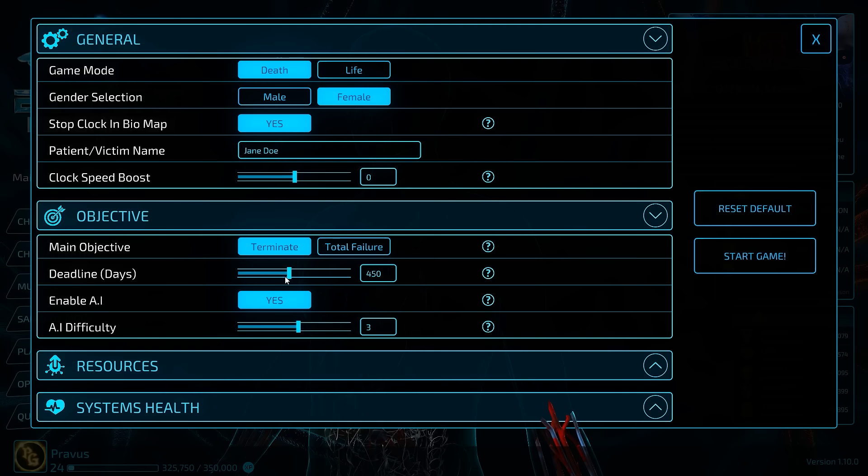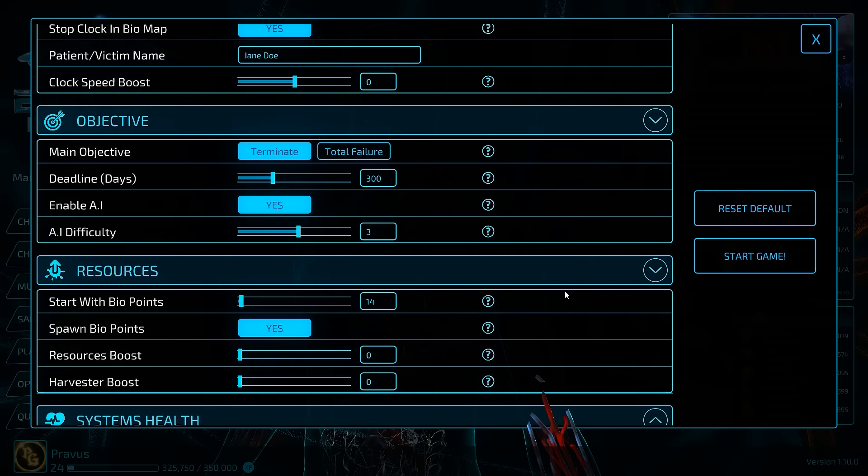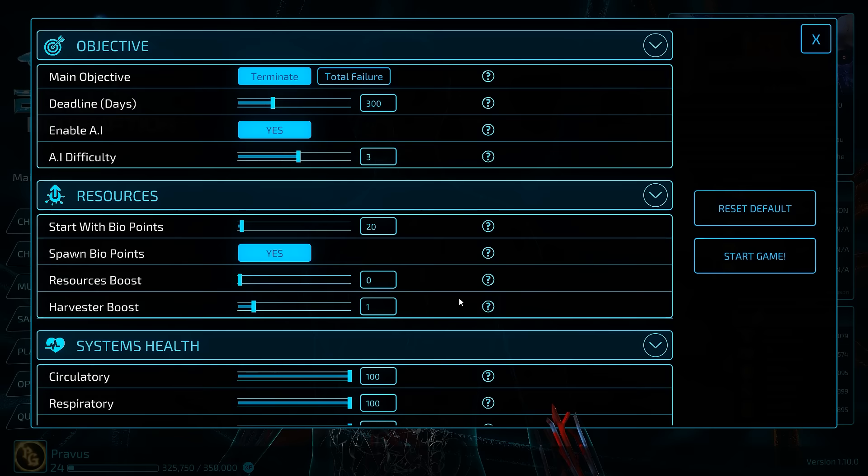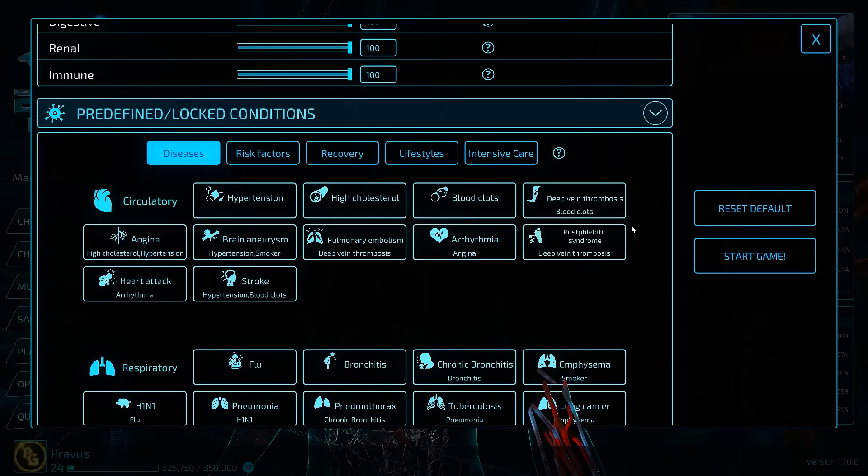Can't quite get the number I wanted there, so we'll go ahead and type it out. AI difficulty, I'll leave it at 3. Last time the AI was actually fairly competent, no real problem there. I'm going to increase the number of Bio-Points we start with. I would like to get a slight resource boost, because I feel like we weren't getting quite enough points last time. Less points, but at least we can harvest them a smidge faster. System health, go ahead and leave them all very nice and healthy, and every other defined risk factor — not going to mess with any of these right now. I think I'd rather just see what the AI decides to do.